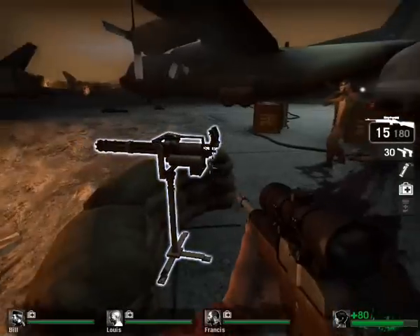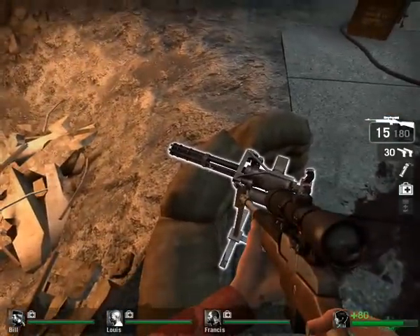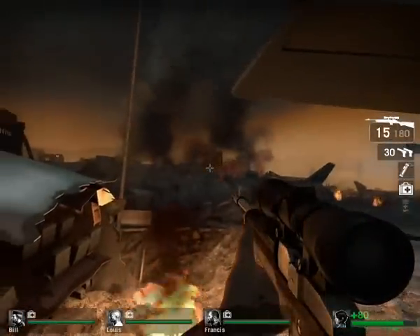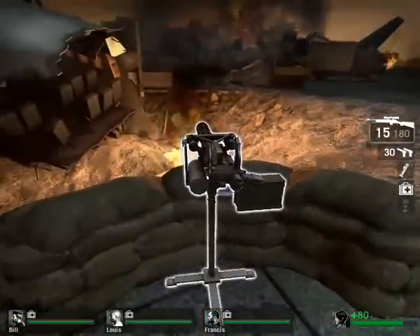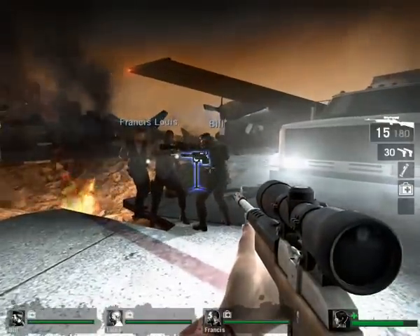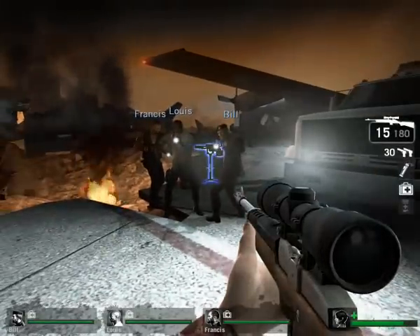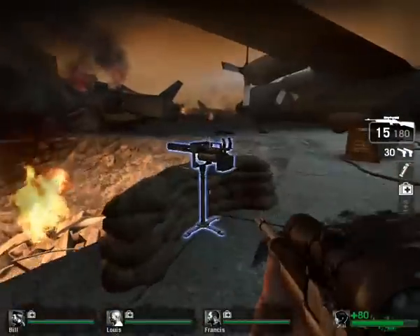What you want to do is jump on the back part of the minigun, because if you jump on the front — the barrels — it will launch you way off in the distance, and you want to go straight up. So you've got to hit it a lot, then run at it from this sort of angle and jump on the back part of it and it should launch you straight up.